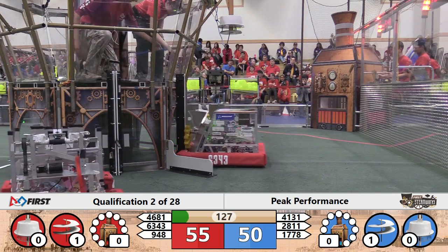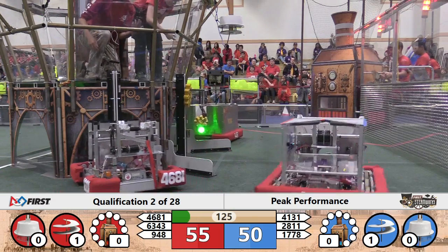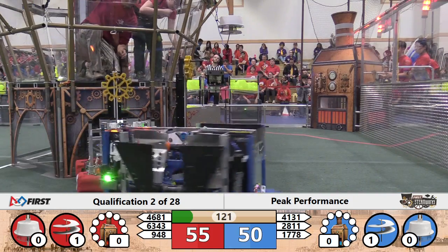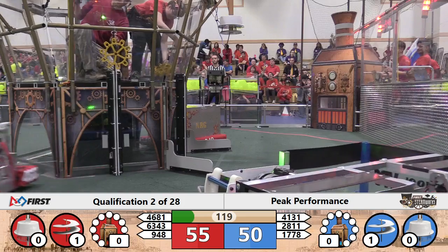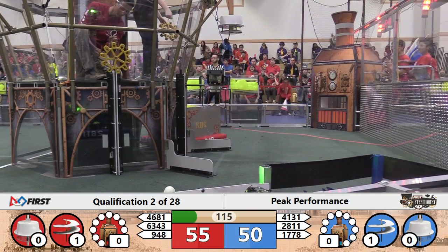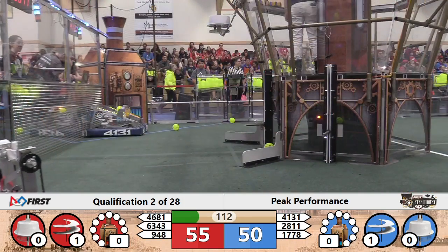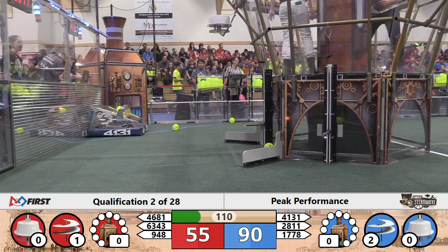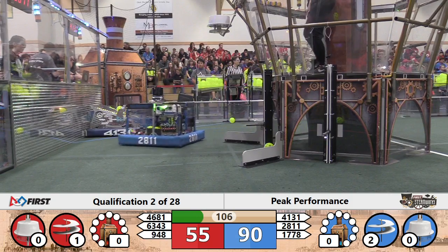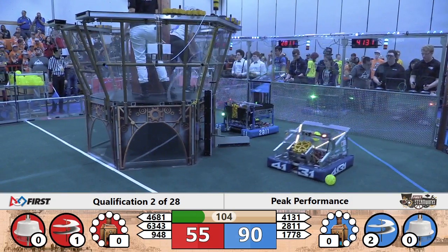By benefit of getting that gear on board, there's the Blue Alliance with a 50-15 advantage. That Blue 1 driver station, 41-31, is having difficulty connecting to their machine. Two quick deliveries of gears at the Red feeder station, and two quick deliveries of gears at the Blue feeder station.